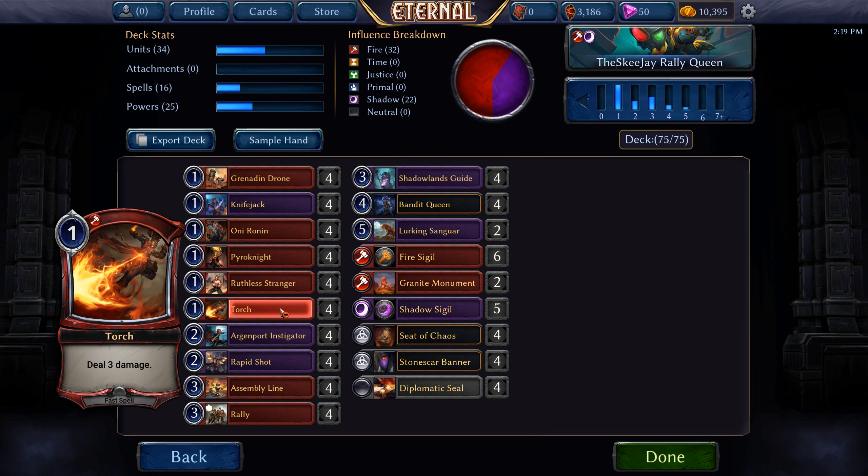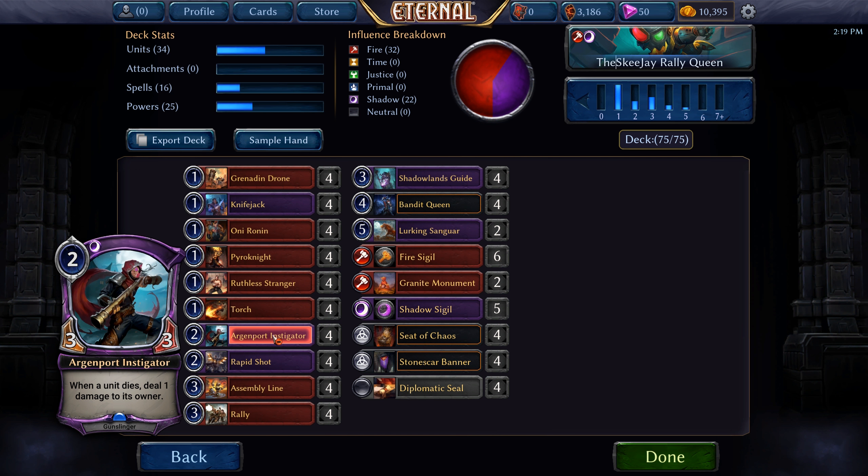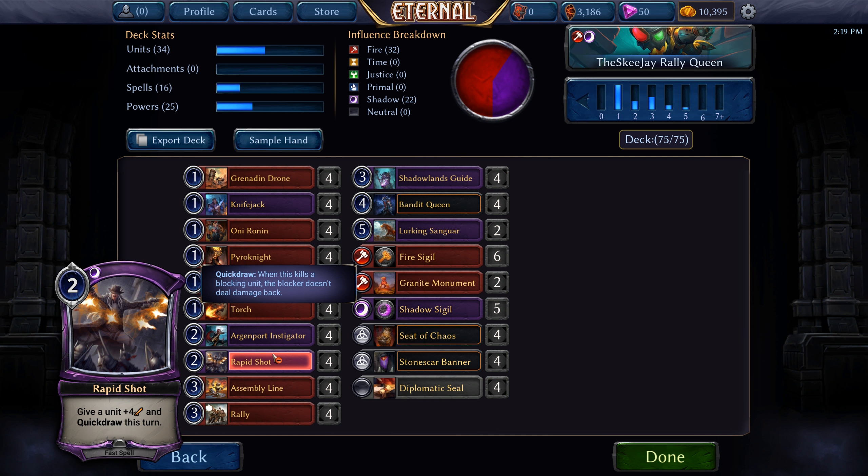Four Torch — deal 3 damage for one. Argon Port Instigator, a 2-cost 3/3: when a unit dies it deals 1 damage to its owner. Four Rapid Shot, a 2-cost fast spell that gives a unit +4 attack and quick draw this turn.